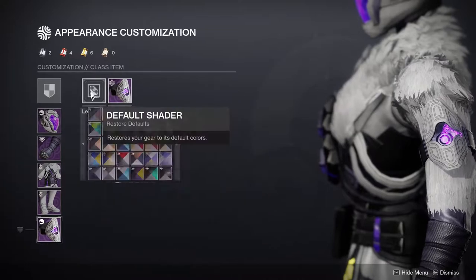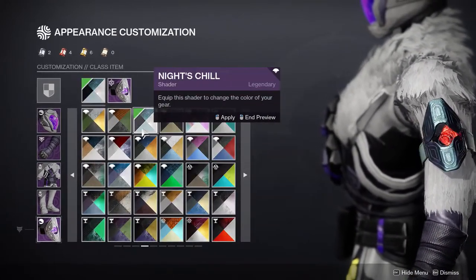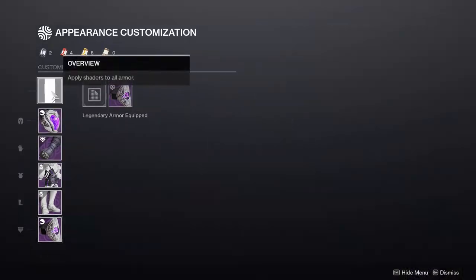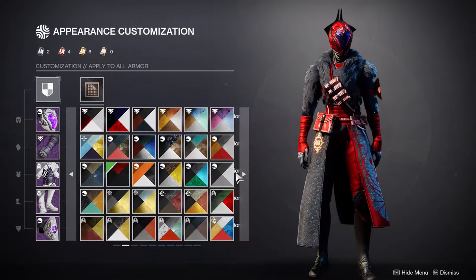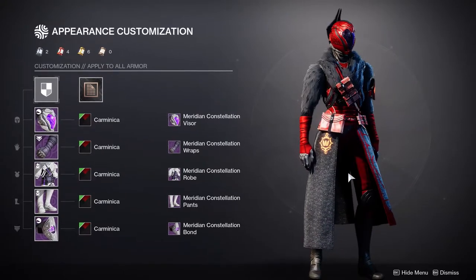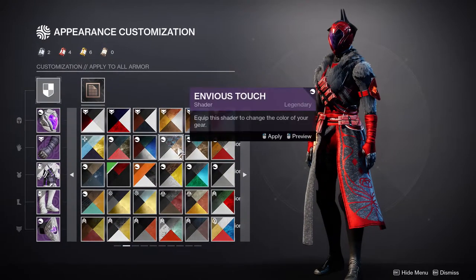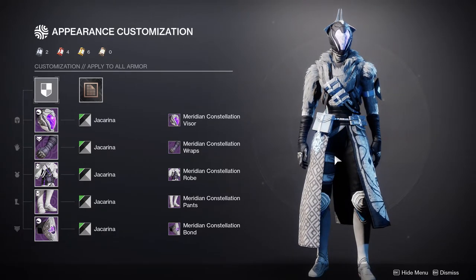Last but not least, the bond — and it actually changes color too. Bungie, thank you. This looks really cool. Overall, this is probably one of the best armor sets for Warlocks, especially with all the fur. The arms are cool, the boots are normal but thematically fitting. The helmet is great — though the Titans win on helmet alone. Warlocks, Titans, Hunters — let me know which set you think is best in the comments. Follow me on social media linked in the description, and we'll see you later.